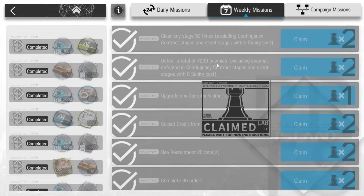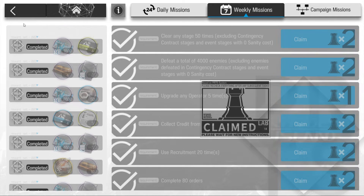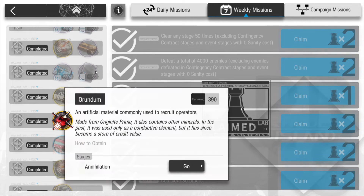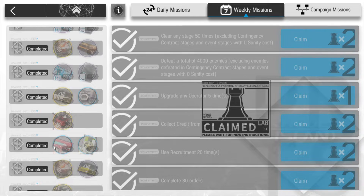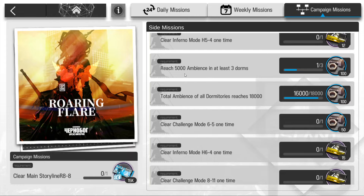Weekly missions are the same as dailies but over the course of a week - just keep doing them and you get 500 Orundum, which is very useful. Campaign mission rewards are decent but not amazing, so I wouldn't recommend focusing on them.